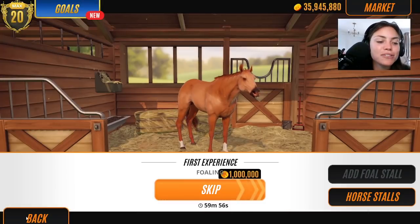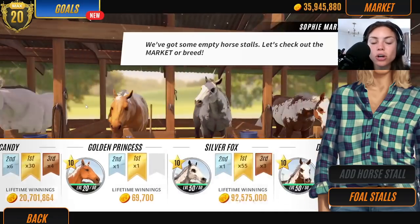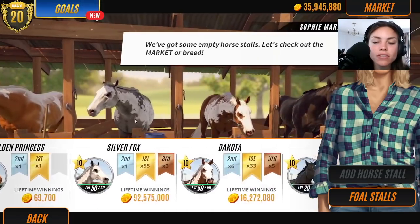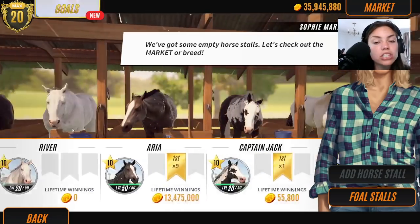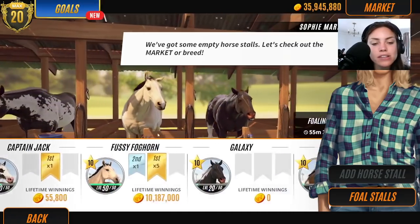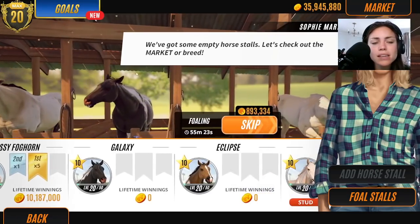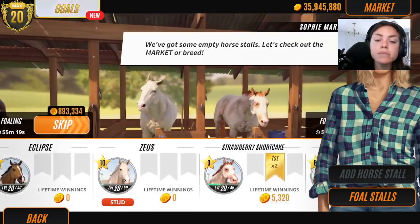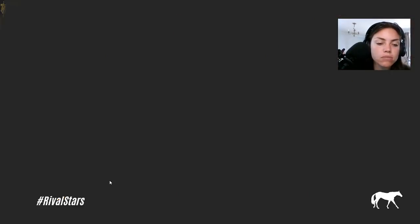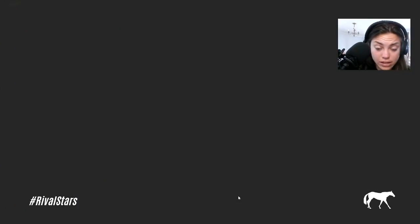This is my original OG block, guys. Do you remember all of them? Specs, Candy, Golden Princess, Silver Fox, Dakota, Black Rose, River, Aria, Captain Jack, Fussy Foghorn - aka her name is beep beep beep. Then you've got Galaxy, who we've never done much on but I like his coat pattern. Zeus, Eclipse, Zeus, Strawberry Shortcake - obviously did really well. Marshmallow Fluff - he's on the other stable.